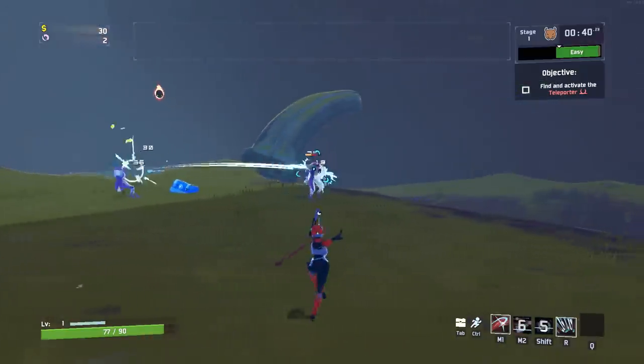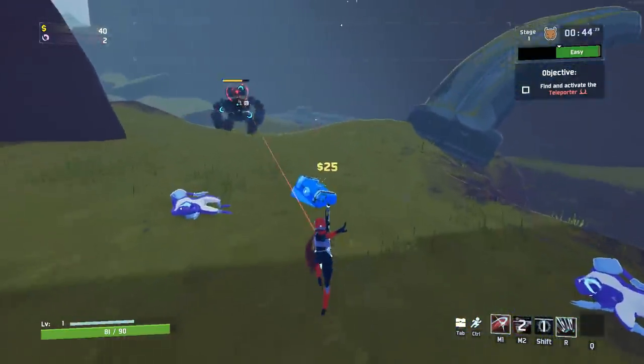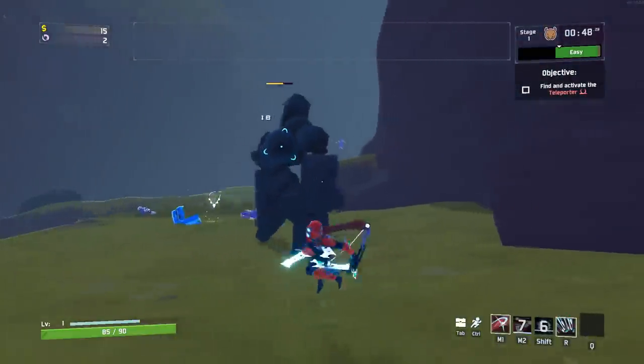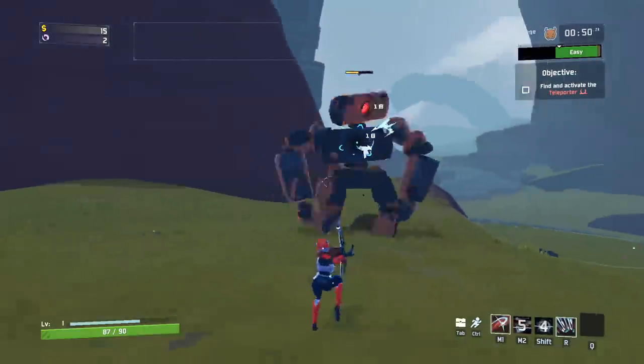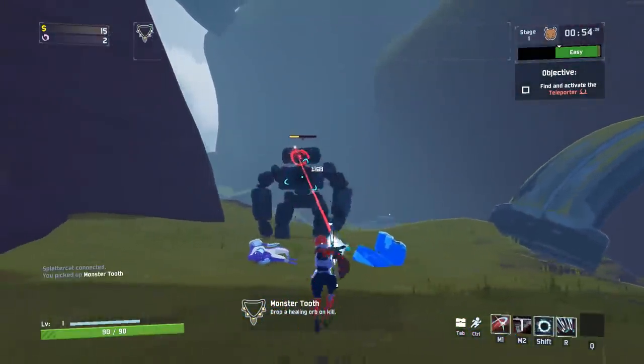Before we get surrounded, let me just go ahead and fall back over here. We'll throw out some damage right there. There's a chest right here — we're definitely going to want to use that. Avoid getting hit right there if I can. It looks like this thing is the monster tooth peasant — gives you a healing orb every single time you kill something.